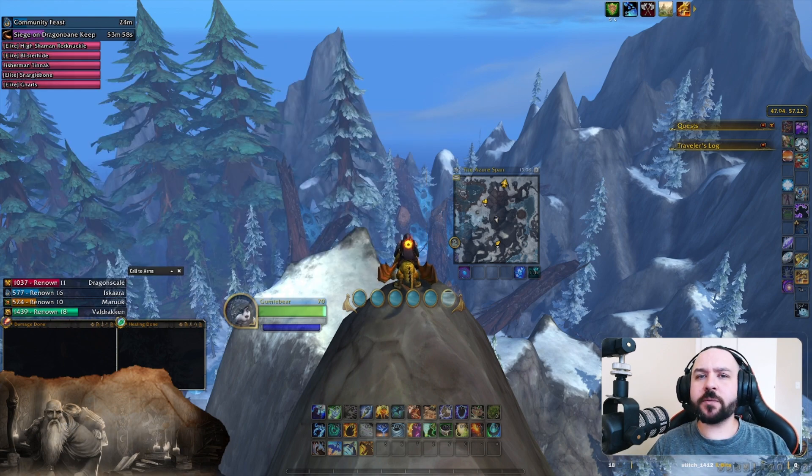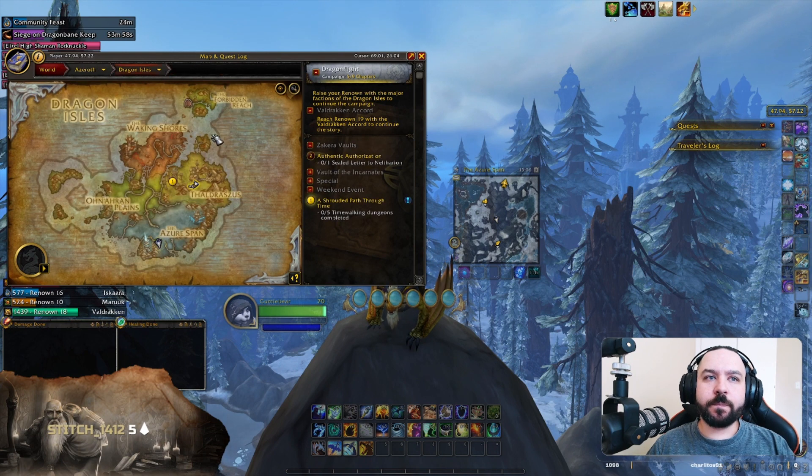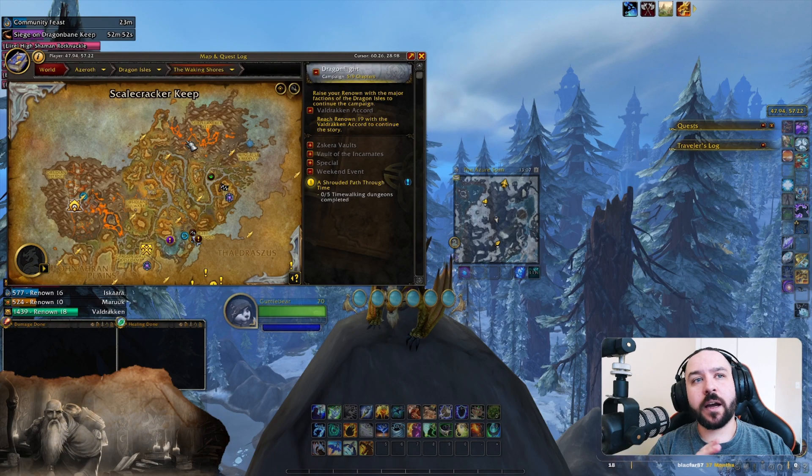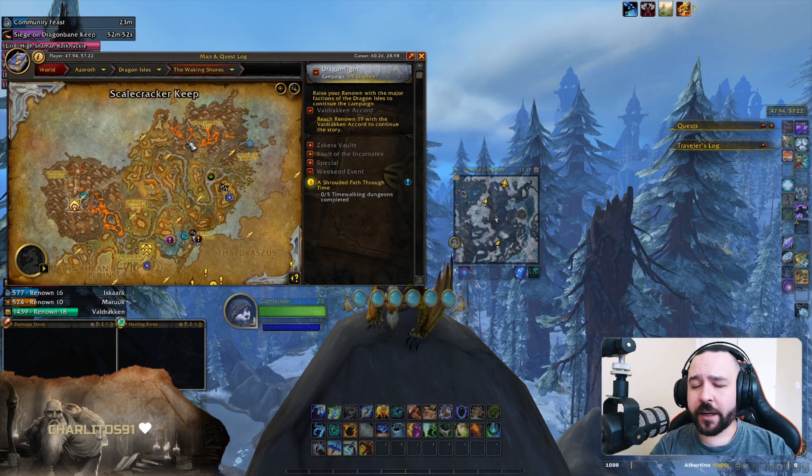The other farming route to look at: there's no specific herb you'll focus on here, and you will find a lot less writhbark — I think there are only four spawn points on this route that I actually check. However, you will find a lot of elemental and lush nodes, as well as plenty of saxifrage along this route. Bubble poppy is good here too, though not as good as Azure Span. If you follow this route — which is the same one we use for mining — it's really good for managing vigor. I almost never have downtime on my vigor when running this route, and the Waking Shores is really easy to fly.